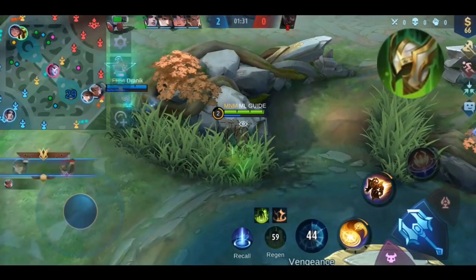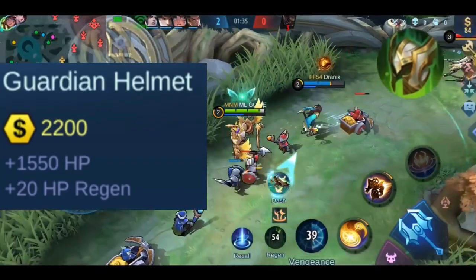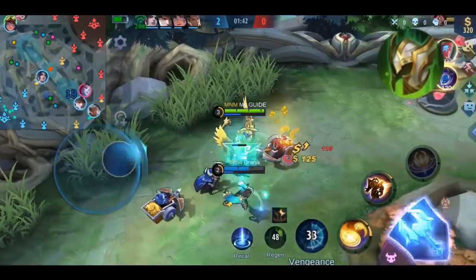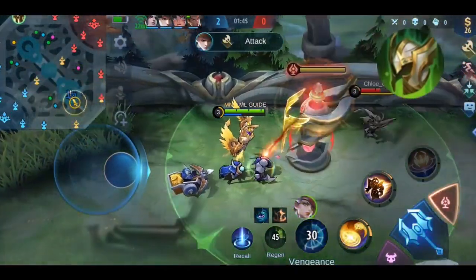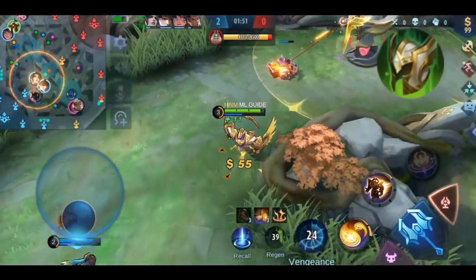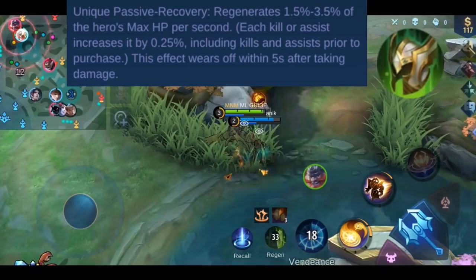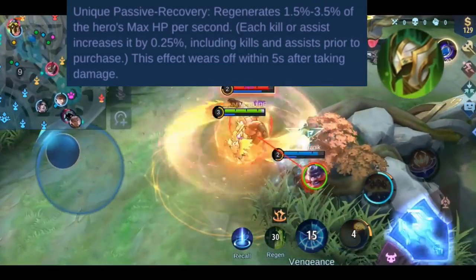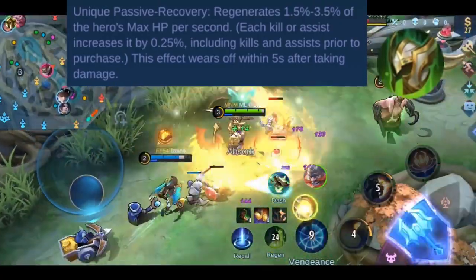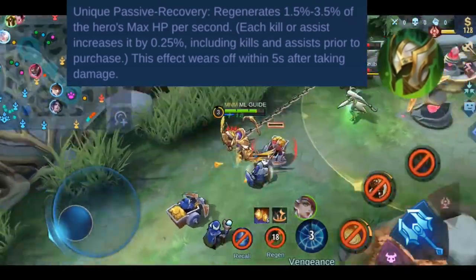Now let's talk about Guardian Helmet. You get a whopping 1550 HP, which is the highest amount of HP from any item, and plus 20 HP regeneration — meaning you regenerate 20 HP every second. It also has one passive effect called Recovery: you regenerate 1.5% to 3.5% of your hero's max HP every second. Each kill or assist increases that amount by 0.25%, including those earned before you build this item.